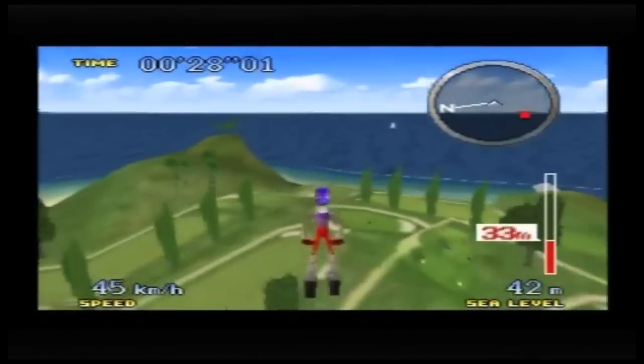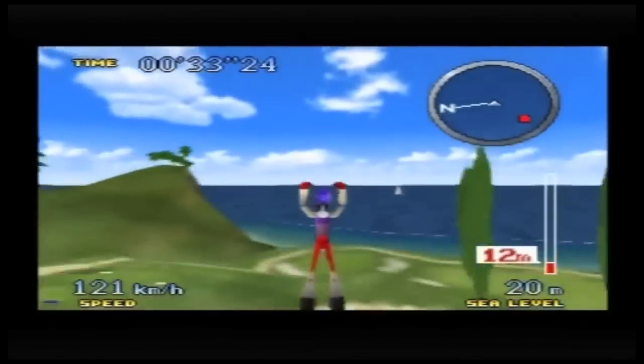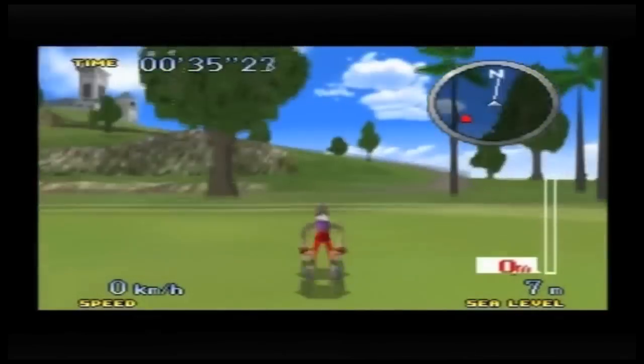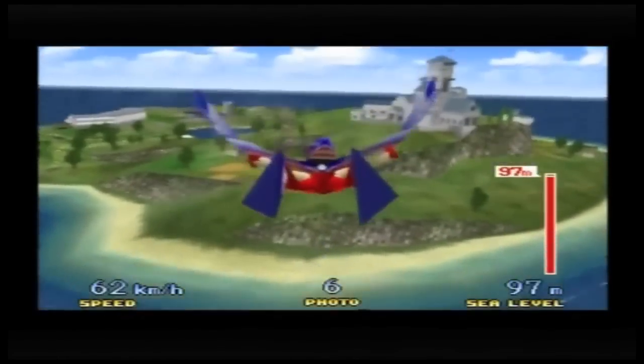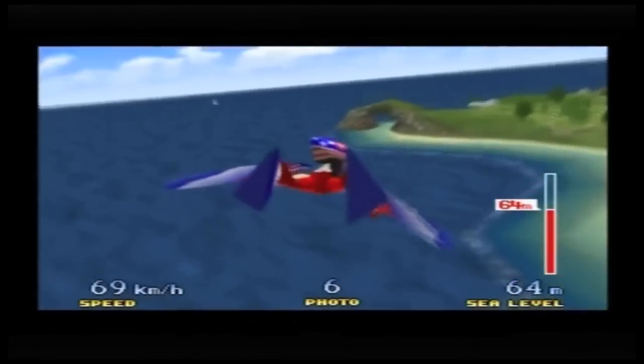These extra game modes include Jumblehopper, Cannonball mode, and also Skydiving. There's one extra mode everybody always remembers and that's the Birdman mode. Basically there are no objectives here — it's just a chance to fly around the island and try to find as many of the secrets as you can.